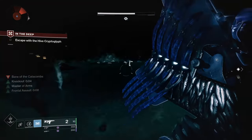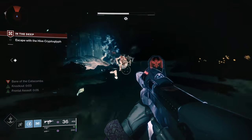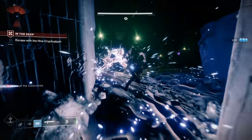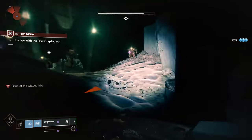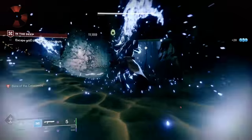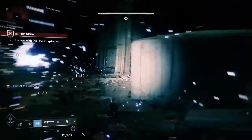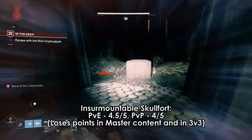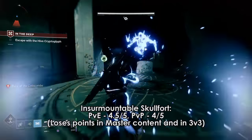Shoulder charge? AoE killing machine. Death from Above? Same thing. Frontal Assault? Bonus damage forever. It is tough to find another exotic with this kind of killing potential and health regeneration to keep you fighting. While you could use a Skullfort-style build in master level content, it's generally much riskier compared to just using Ward of Dawn, but it does work.